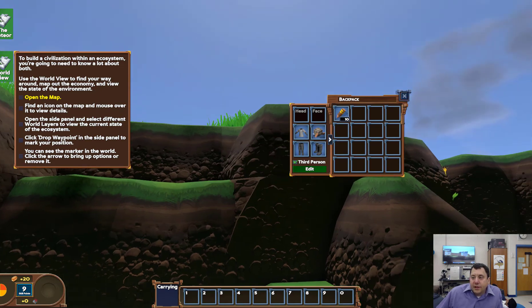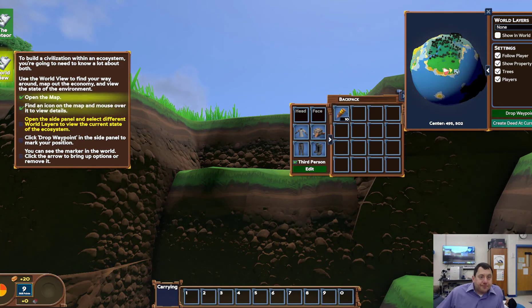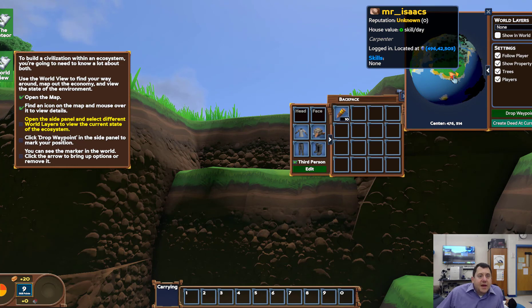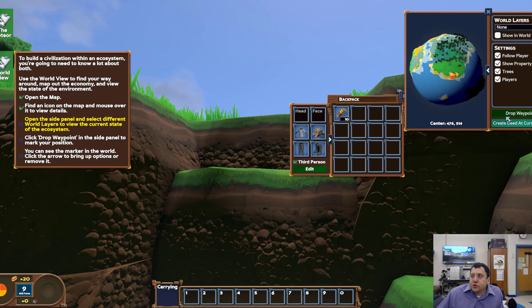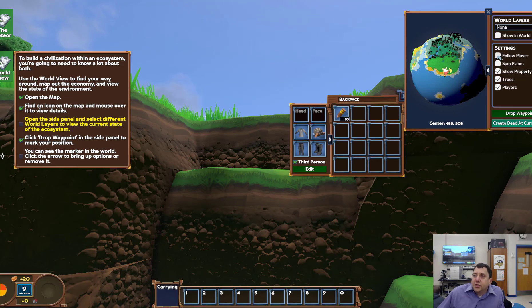We are going to go to the world view to check this out. We're going to need to know a bit about the world and the world view, so open the map. Here's where we would open the map. There's the map. Find an icon on the map and mouse over it for details. I think what I need to do is drop a waypoint first. Now open the side panel — okay, let's try that. The side panel is actually open. And select different world layers to view — so we can change these.